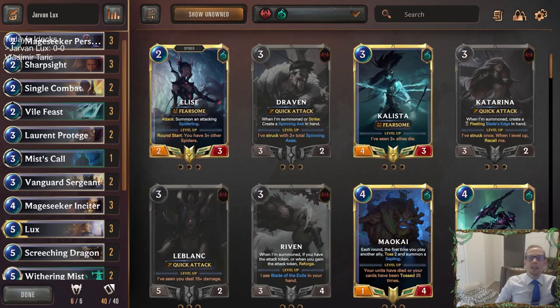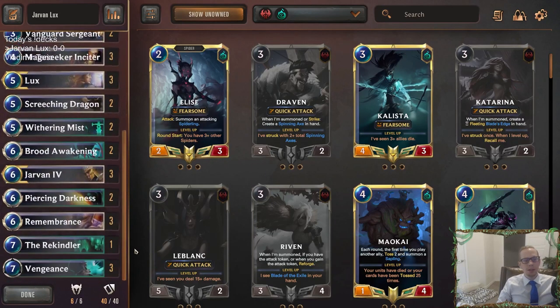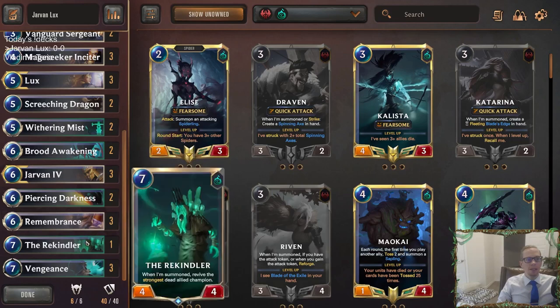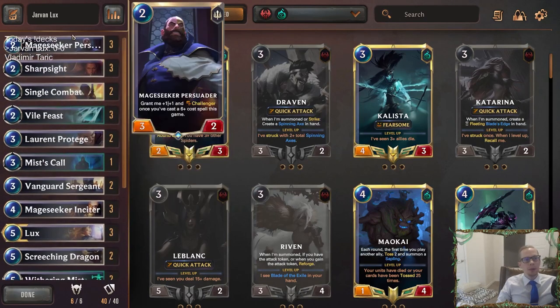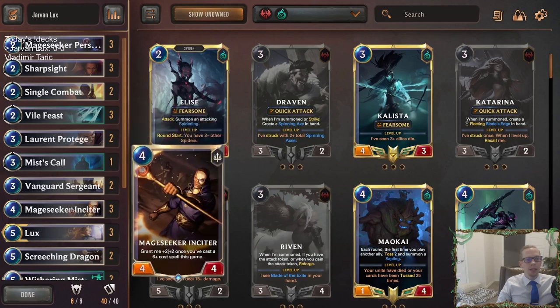Welcome everybody in Twitch chat and on YouTube for some Jarvan Lux. This is going to be a Mage Seeker deck with Shadow Isles. We're going to have a bunch of expensive spells — six-plus cost — because we're going to be playing Mage Seeker Persuader and Mage Seeker Inciter, both of which reward us for playing six-plus cost spells.